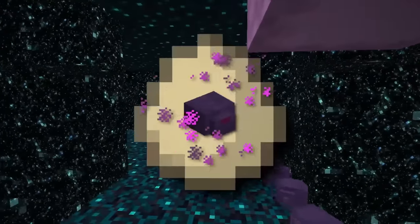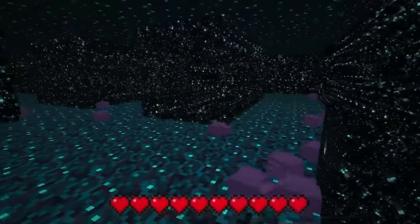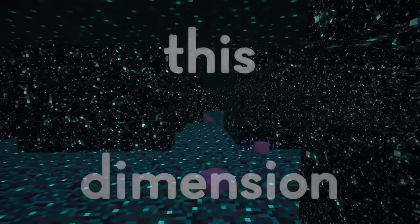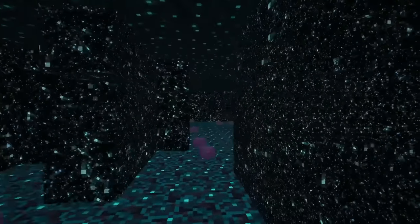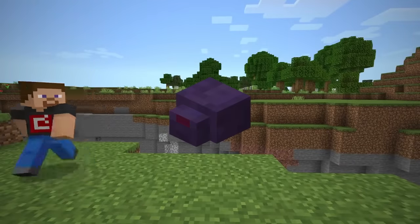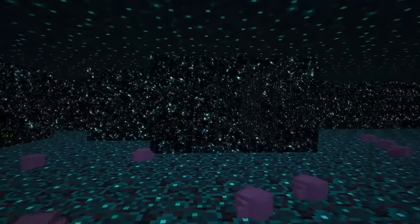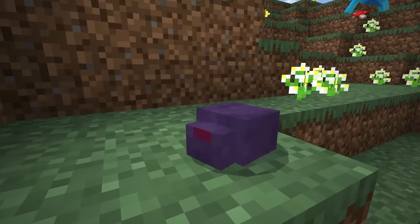Is the ender pearl an endermite egg, or maybe the eyes of an enderman, or something else? You can take damage whenever throwing a pearl because while you are temporarily in the dimension, endermites start attacking you, taking away a few hearts. There is also around a 5% chance they'll hitchhike a ride on your back and enter the overworld or nether with you. Perhaps the player can't see this pocket dimension because time works differently or something like that. After two minutes, the endermites are forced to return back to the pocket dimension.